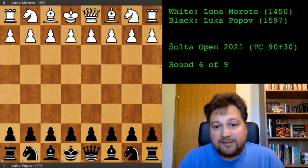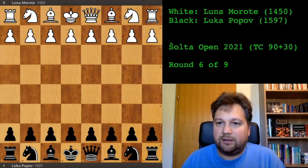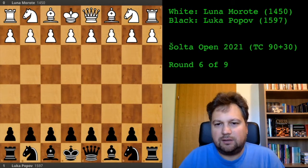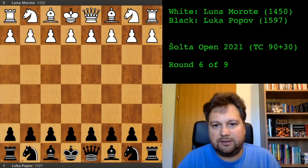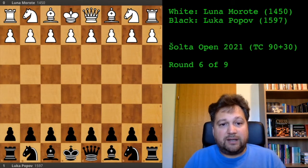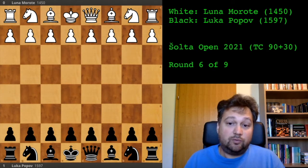Hello, I'm continuing my series analyzing and demonstrating games I've played in the Order Board tournaments this summer. We are now in round six, and I'm facing a younger opponent — a girl from Belgium, I think she was 13 or 14. She's not a beginner by any means, but she's a lower-rated player. Although it can look like an easy victory for me, I think this game is very instructive.